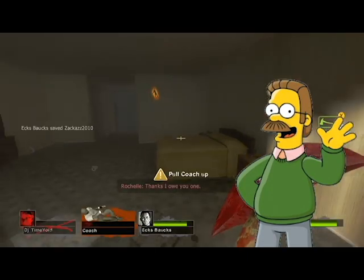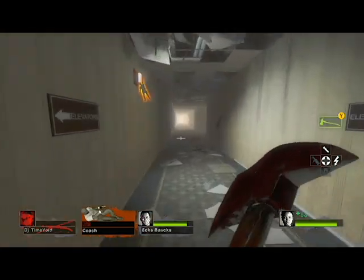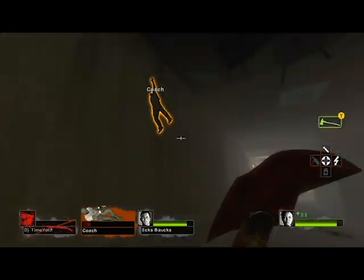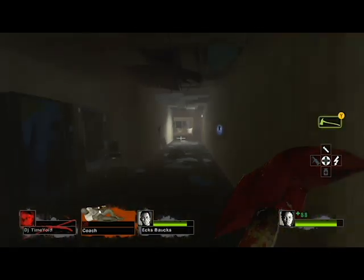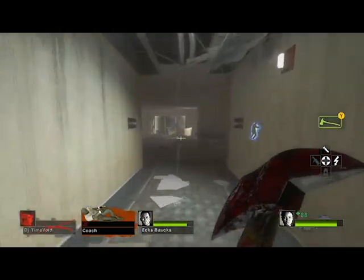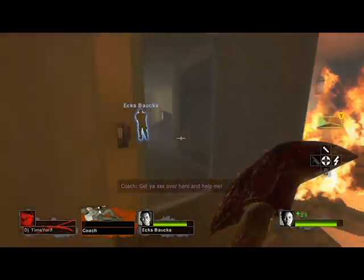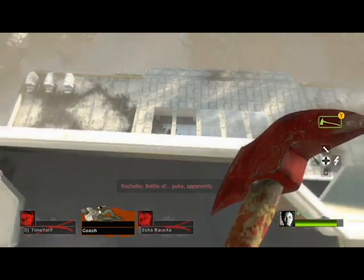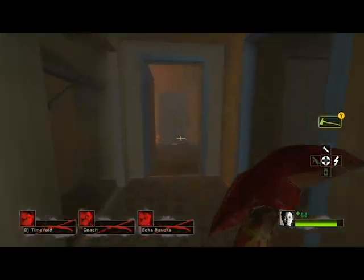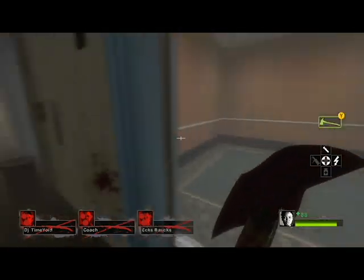Hey neighborinos! This week we have something different for you. We're doing shortcuts and glitches instead of the usual top tens, streams, and update videos. This week we are doing shortcuts and glitches to help you out and give you a winning edge in Left 4 Dead 2, or if you just want to get outside the map. We're starting off with two campaigns: Dead Center and Dark Carnival.